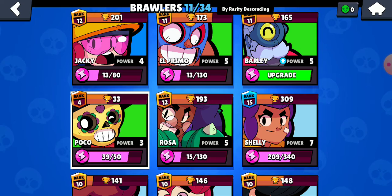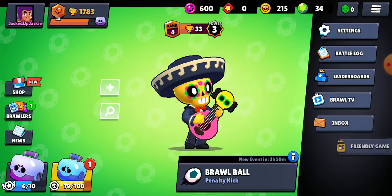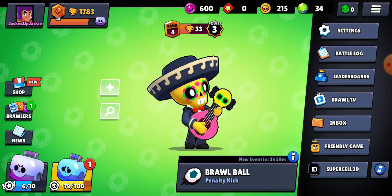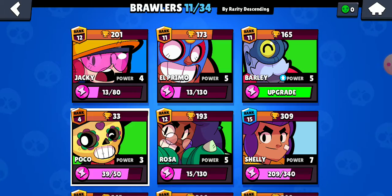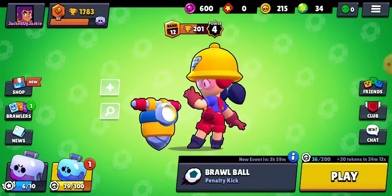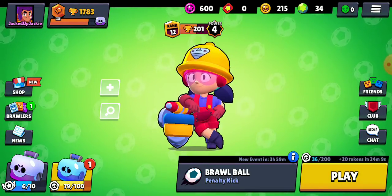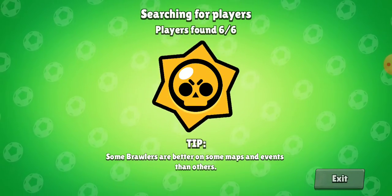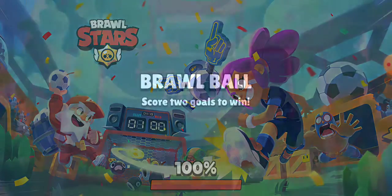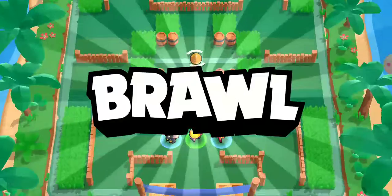I did already show you Barley in an earlier video. He's a rare brawler that you unlock in the game by linking your Supercell account. If you don't know how to do that, just hit the tab and hit Supercell ID — it'll prompt you to create it. Once you create it and verify that account, you get Barley in the game and a skin for him. We're really close to the mega box so we'll go ahead and open that and see if we pull anything cool, then show how Jackie plays.